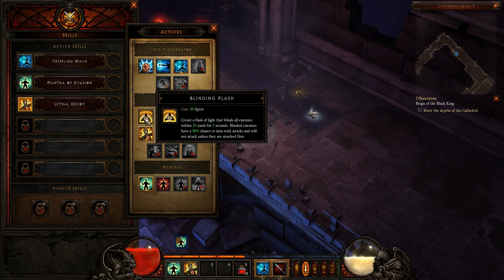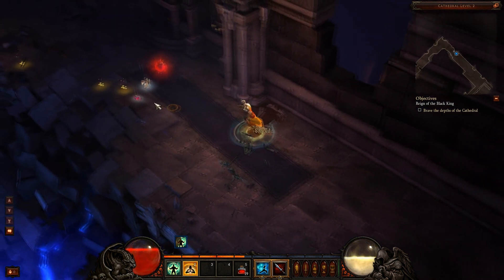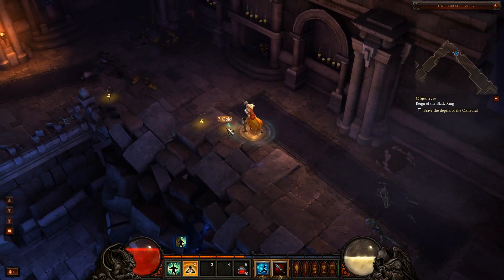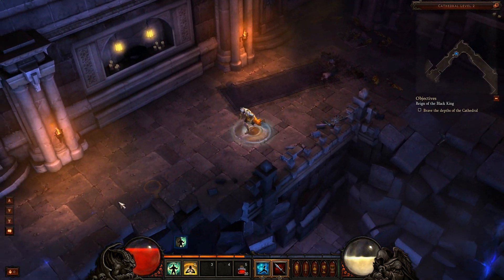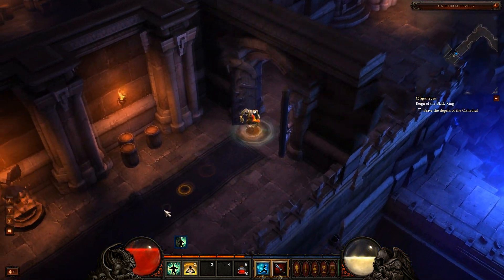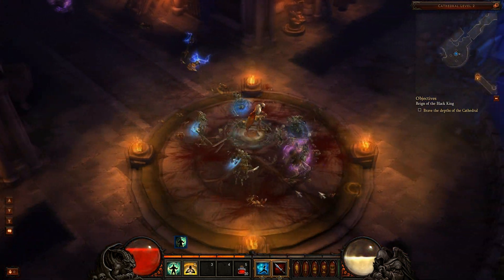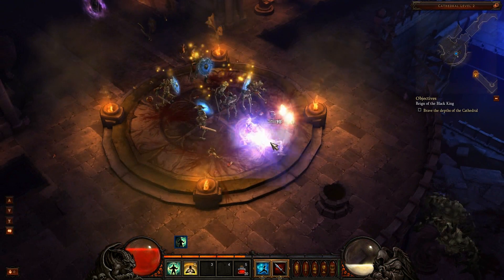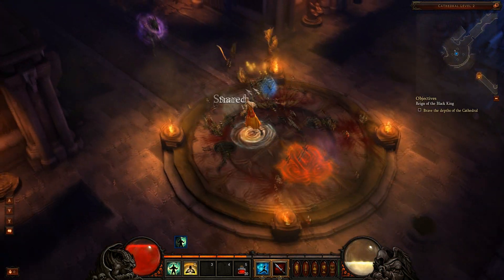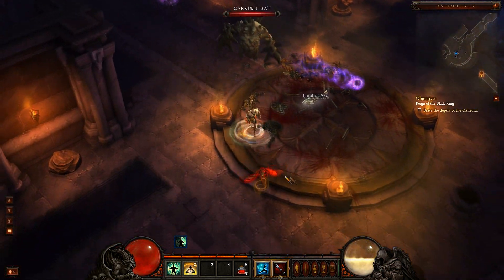Let me show you Blinding Flash. This actually makes it so that enemies will not attack you if they're in the area, and the ones that are attacking you will have a reduced chance of hitting you. So not only do I have a 30% chance to dodge, but they're going to have another 30% chance of missing me on attacks, and they won't attack me unless I'm directly attacking them. I'm going to run in the middle of all these guys, do a blinding flash — see the icons above their heads? They're not even going to attack me because they're blinded.